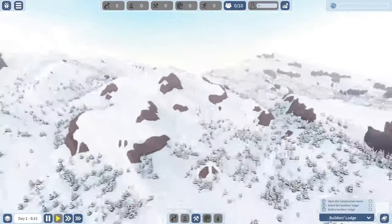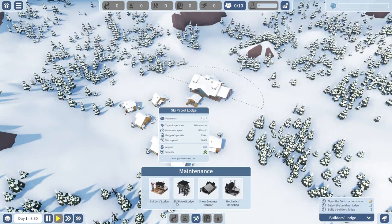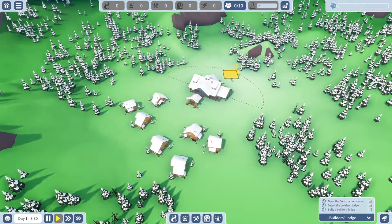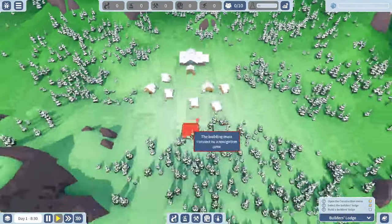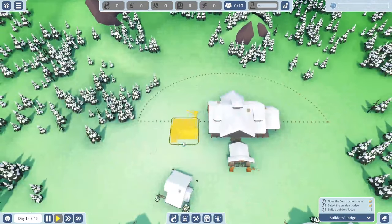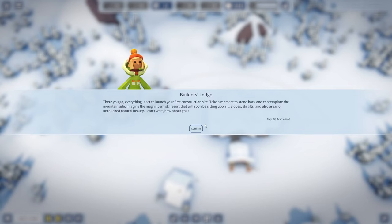This is very pretty. I assume I'm going to want ski slopes, so probably somewhere close to here, or maybe over here for a little bunny slope. The builder's lodge menu shows maintenance stats — not very pretty, so I probably don't want it somewhere super visible. I need to connect it to a navigation zone. Oh, it just needs to be somewhere in this area, so I'll just build it right here — and you can rotate it.